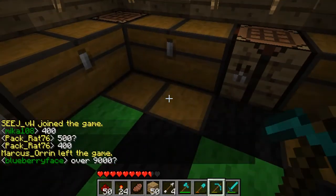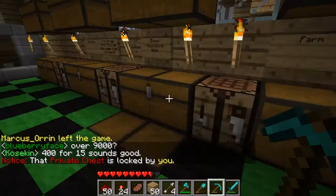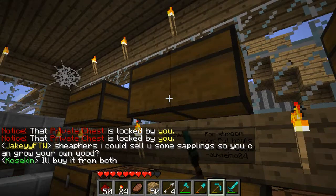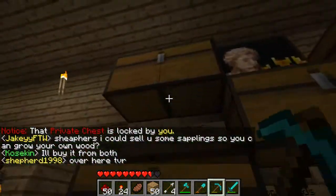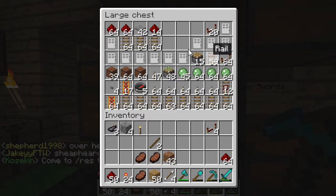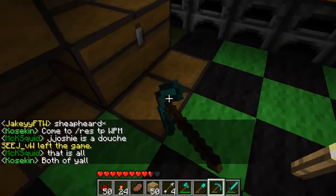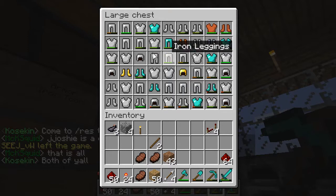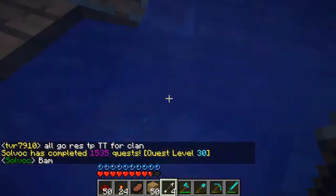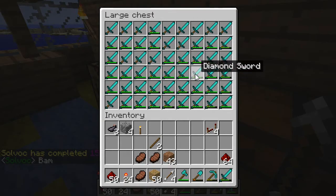The rest of it we just have buckets, farming stuff, cakes, wool, mosstone, a bunch of food. Same with those chests. That's our electricity chest — our redstone stuff. Then there's our iron tools chest, iron swords, armor, more armor.